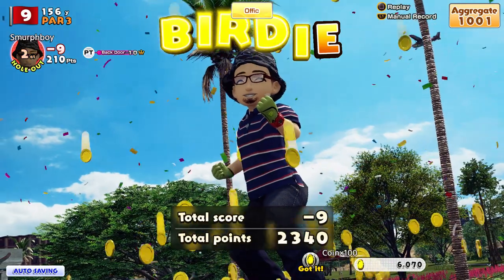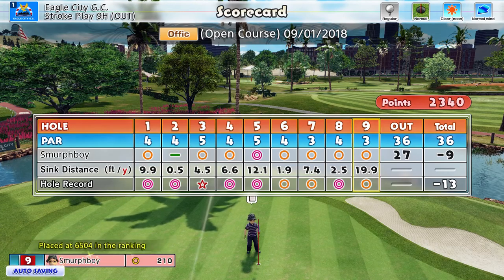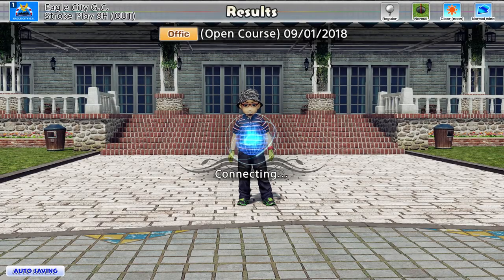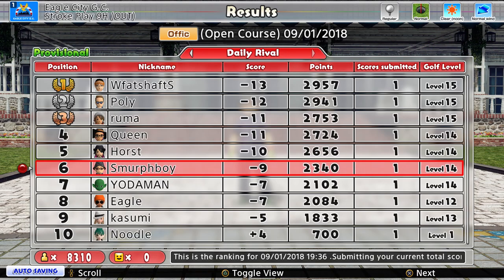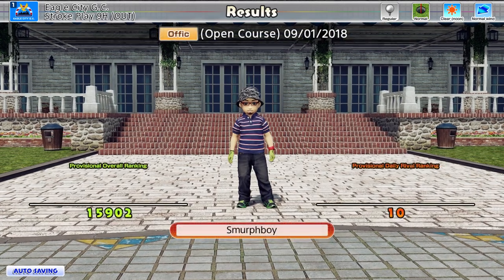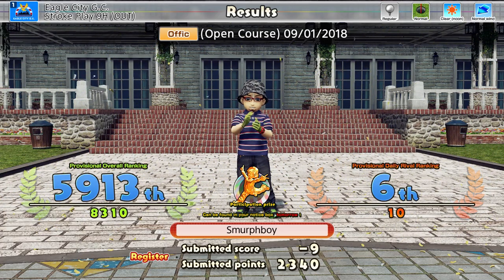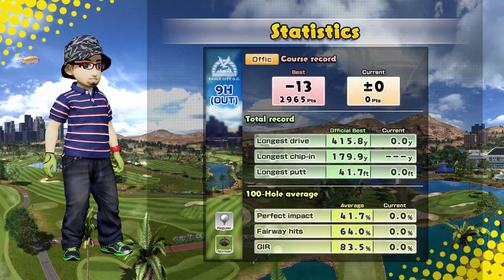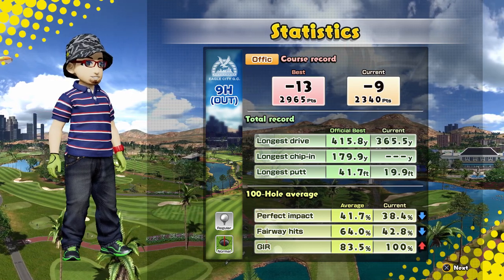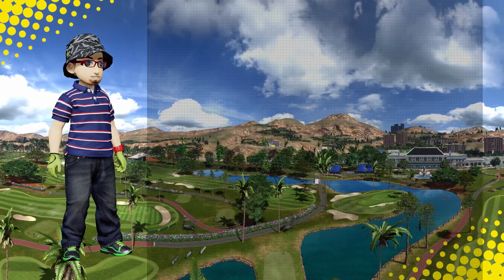A thousand birdies. Nine under — bit of a rocky start. Certainly 11 was there. There was an eagle on hole two I could have got, though the albatross was probably not on — but the eagle certainly was. 19 under is impressive. 900 puts me right in the middle of the field — that's okay, some days you do, some days you don't. Well, I hope you enjoyed that. If you did, please like, share, and subscribe. I got 13 under — I suppose I didn't hit the impacts and didn't hit the furrows. Please like, share, and subscribe, and I'll see you next time for a bit more Everybody's Golf.